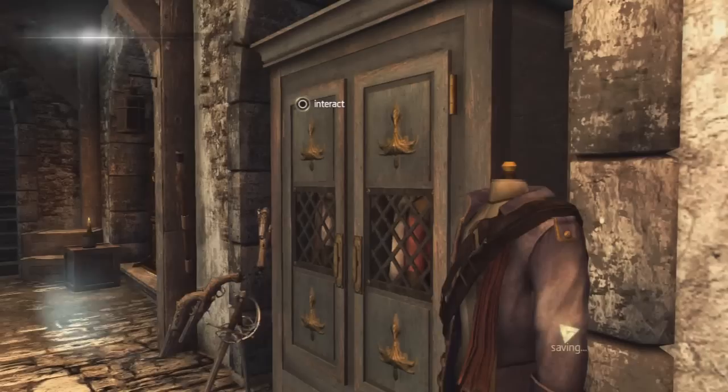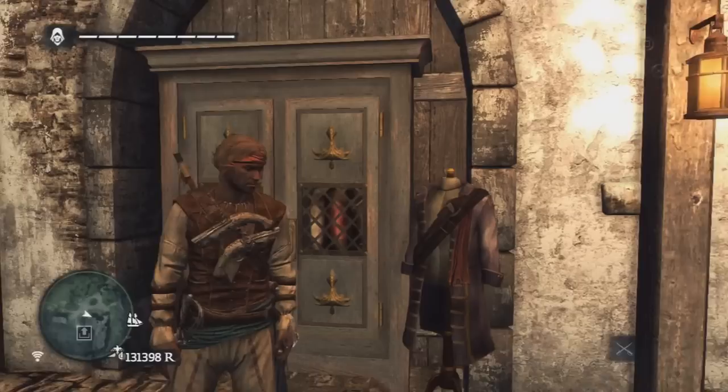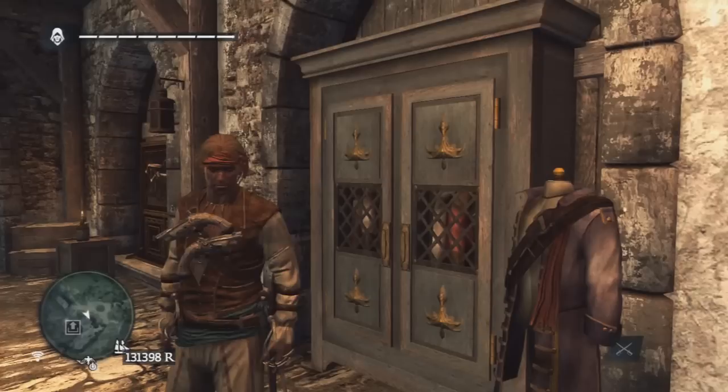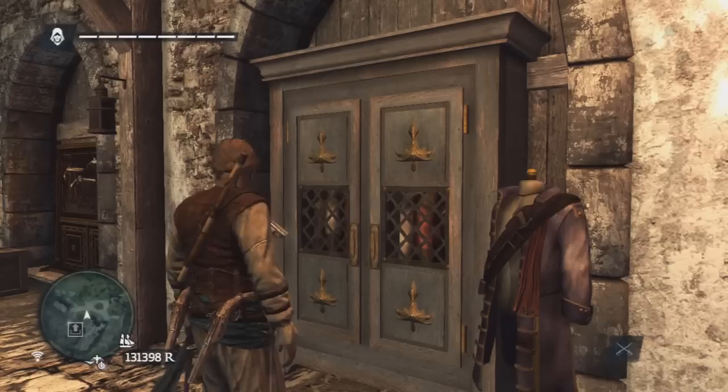The whaler outfit is gained by killing three white whales. You need to be connected to the internet or at least logged into Uplay servers for the white whales to spawn. You can also buy the white whale skin for about 20,000 Reals — pretty expensive — so this outfit would cost 60,000 Reals. It's pretty similar to the shark hunter outfit, apart from the green thing at the bottom.